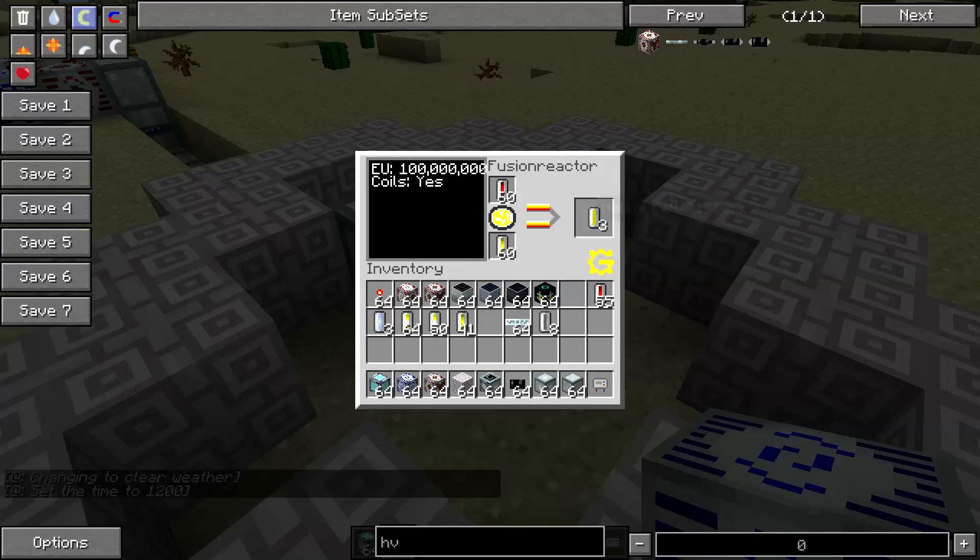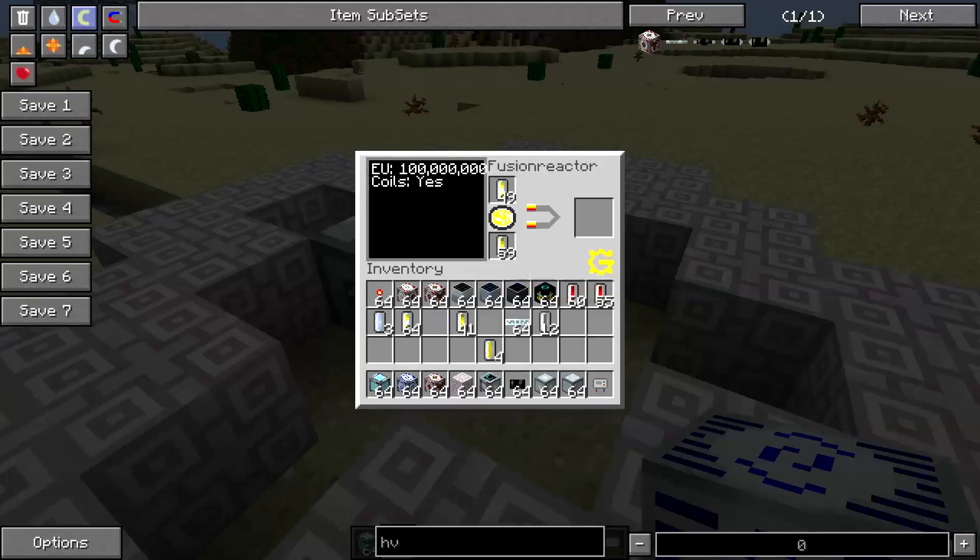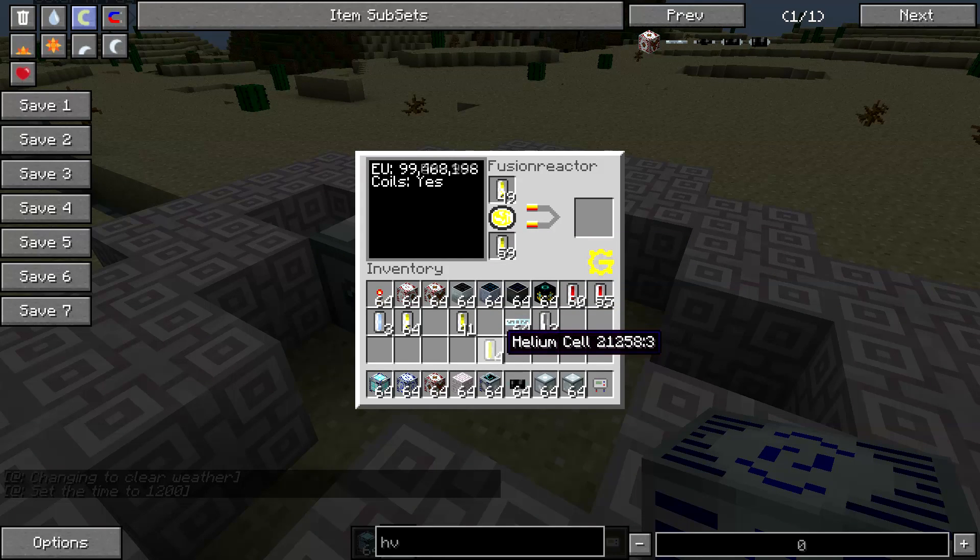There are two recipes that produce power, and we can actually change between which recipe we're using on the fly. The next cycle we'll use a helium-3 cell. The deuterium-helium-3 recipe produces twice as much power as the tritium recipe. It still produces helium cells as output. I think it takes twice as long for the reaction to complete, so you don't produce as many helium cells as output, but it's a more efficient overall reaction.